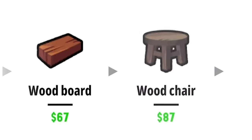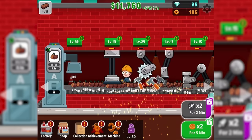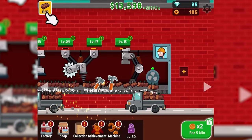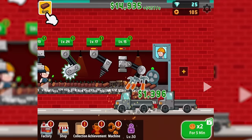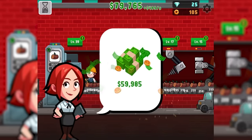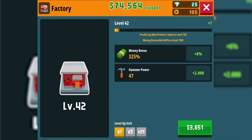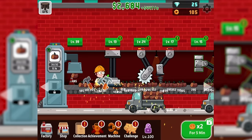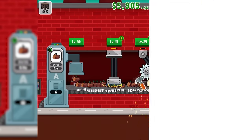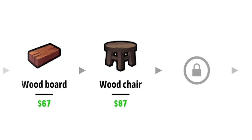Wood board turns into wood chair at $87. We might be able to find out what's beyond that, but it's going to take a lot of clicking. The problem is I need to scroll while clicking and I don't have that kind of coordination. But I'm clearly making lots of money, especially with these bonuses — 60 grand. So I'm going to upgrade myself a whole bunch. Every level takes me up by 2 hammer power and I need lots of hammer power. That's 142 hammer power suddenly — so even these break up in a few hits. I'm going to chase down some stools, and we'll quickly find out what's after that.